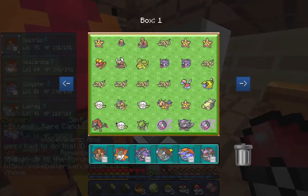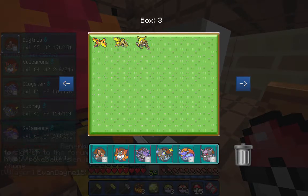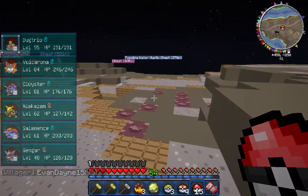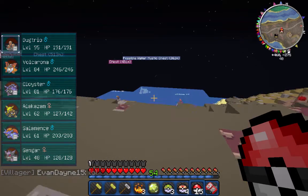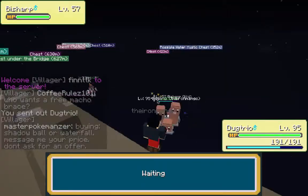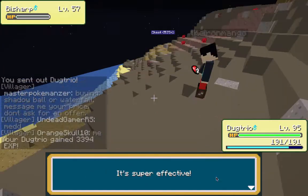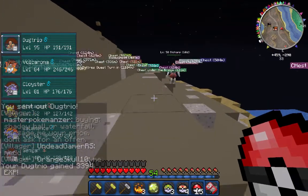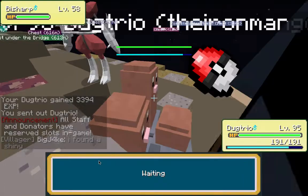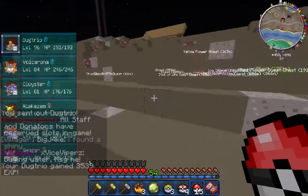I just traded a Luxray for an Articuno a little bit earlier today — forgot to put Alakazam back in the party. And Kirby, I need your Skype for Moltres — I want to give you that Moltres and get those legendary birds sorted out. Message me on Skype at the Iron Mango. This Bisharp should get us to level 96! It's a level 58 Bisharp — let's see!